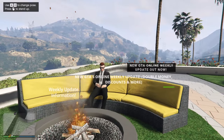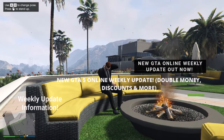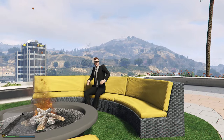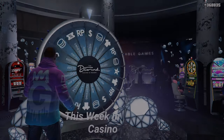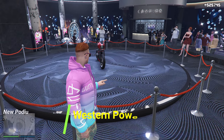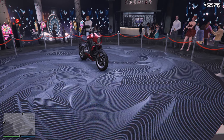What's going on everyone, welcome back to my channel. In today's video I'm going to be going over the entire weekly update in GTA 5 Online. Getting into this week's lucky wheel podium vehicle inside of the casino, we are going to be having the Western Power Surge motorcycle, which is a pretty cool looking bike. So make sure you definitely spin the wheel this week to try to win it.